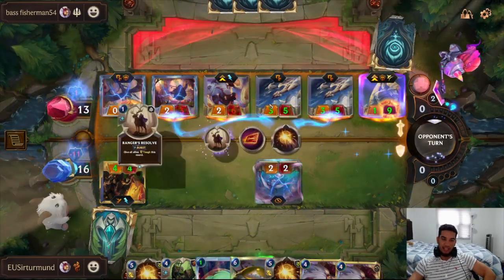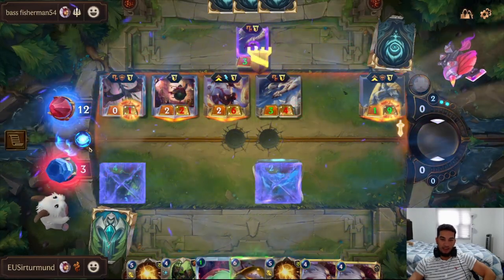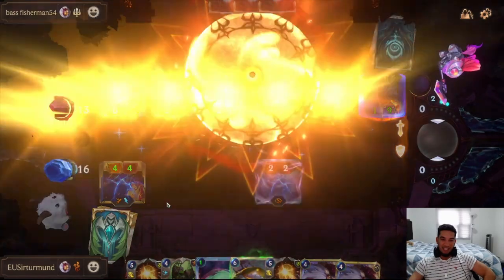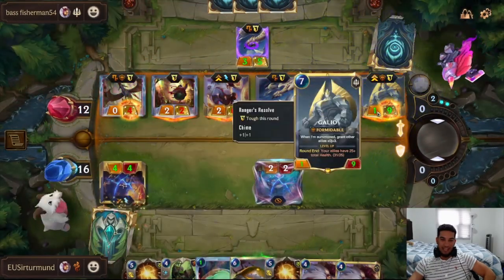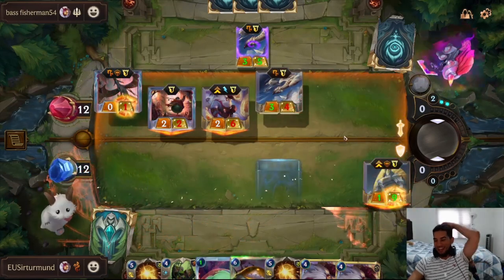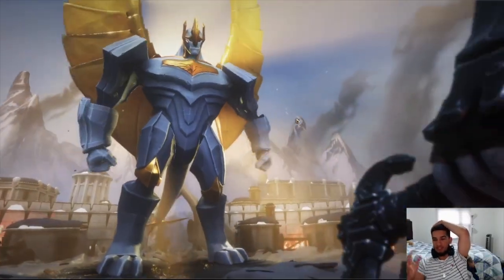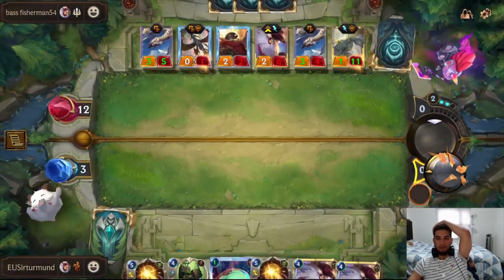We die because this is going to survive — so we lose Twisted Fate. Opponent gets to level up Galio. We almost got there, but it's unfortunate because we level up Twisted Fate and the opponent just has too many challengers. Which is what we talked about at the beginning of the game — challengers are just going to stop us completely. And now even if we draw a second Twisted Fate, I don't think it's going to do us any good, because the moment we summon him, the Red Card is actually helping Galio out.